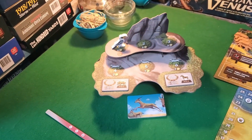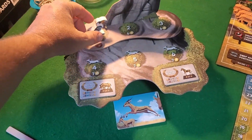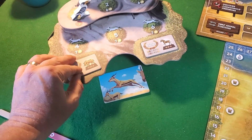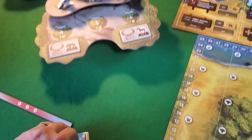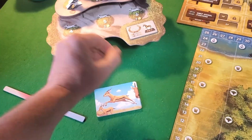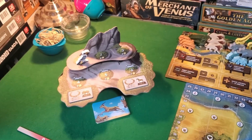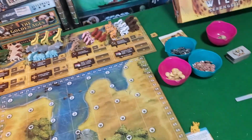Almost forgot — there's also this rock of ages to keep track of our rounds. Six rounds total. This is also where you keep two of the prizes you'll win over the course of play. Then you have these seismic events that during rounds four, five, and six will alter the course of the game — the great migration has come, and who can withstand it.